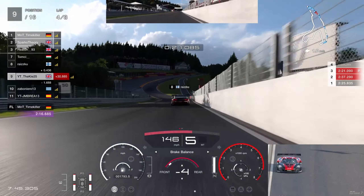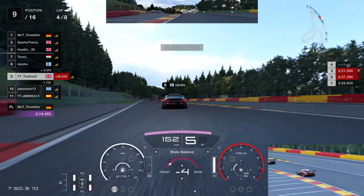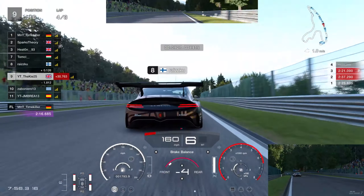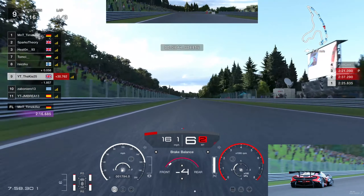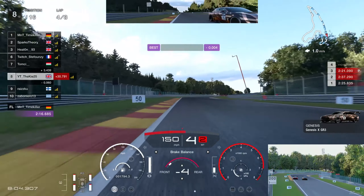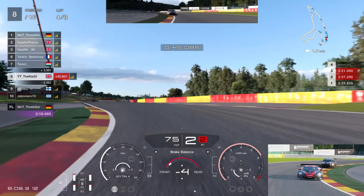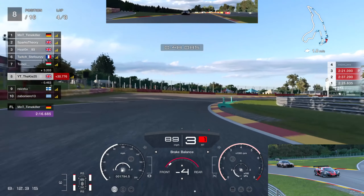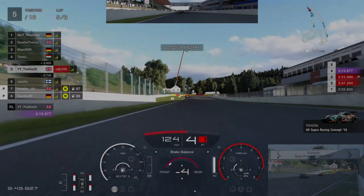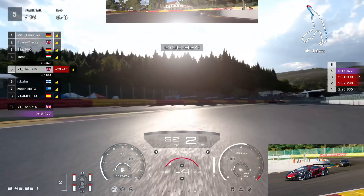Super fast pit stop, and we come out into clean air with no one immediately in front — always nice. There is a car behind but I don't think he'll be close enough to threaten us by the braking zone. By the start of lap four the drivers who went longer on mediums are pitting, and we've jumped one car. Another car comes out of the pits just in front — it's a Genesis, and we know the Genesis is weak in sixth gear.